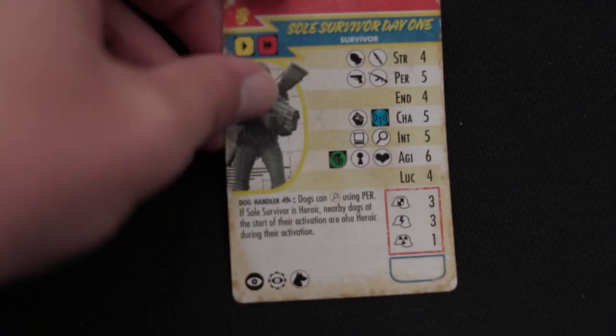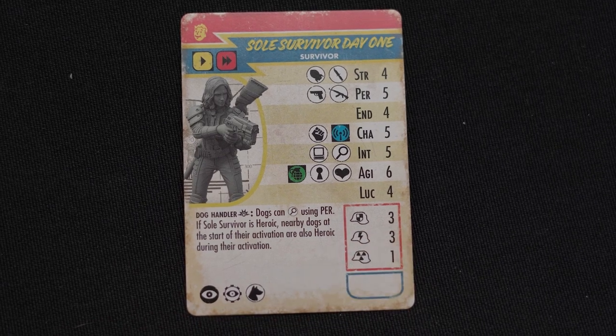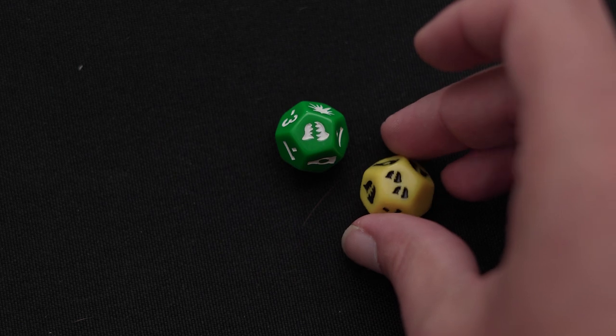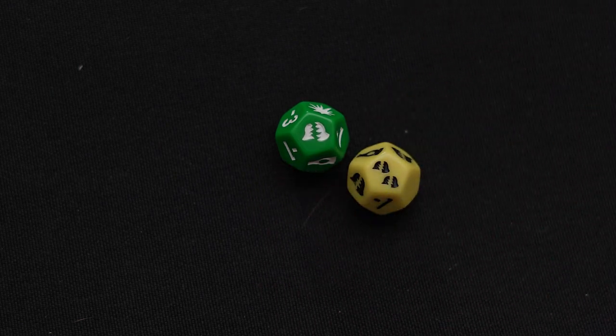Next, let's talk about armour reduction. Every character has their own armour rating which indicates the base number of damage they can withstand. When your opponent is rolling their attack dice they may get a result that has broken helmet icons on them. This means that the armour of the target is reduced by the number of these icons on the dice. So if your opponent has three armour and you roll one of these, they now have two armour.